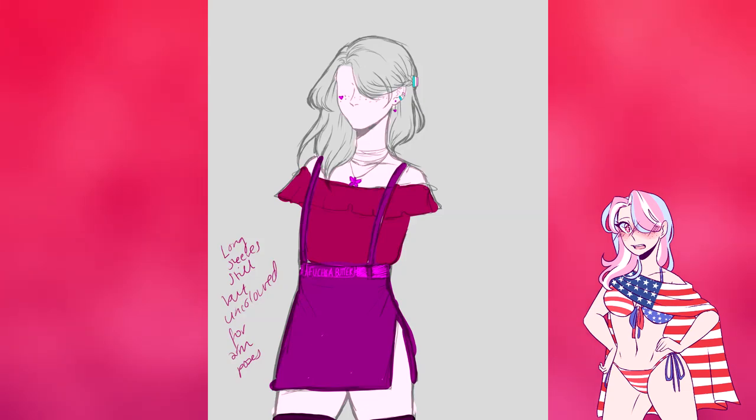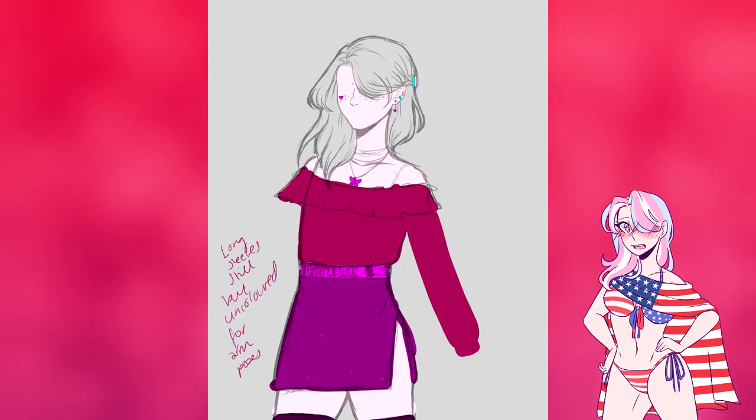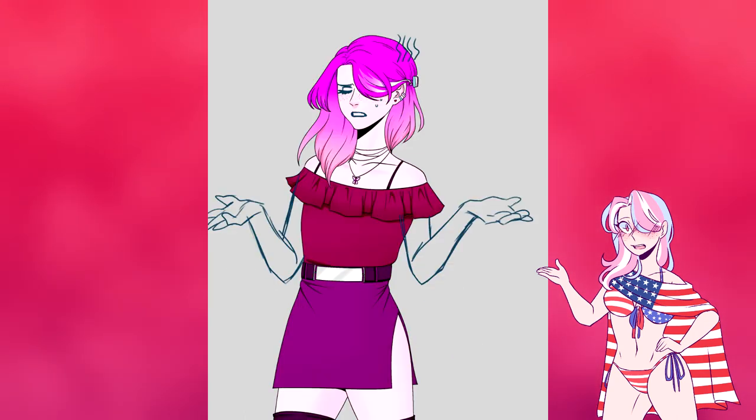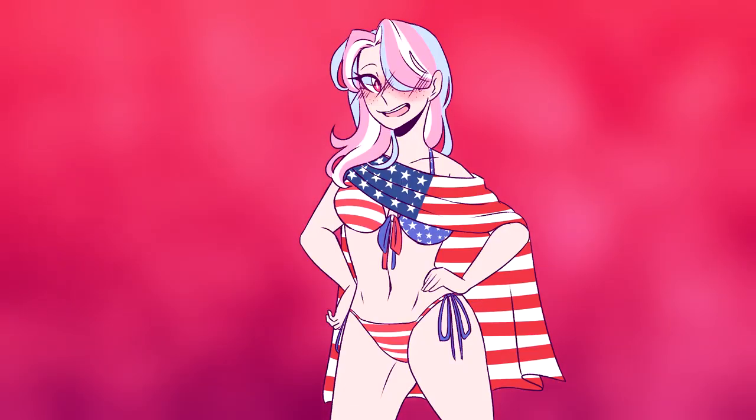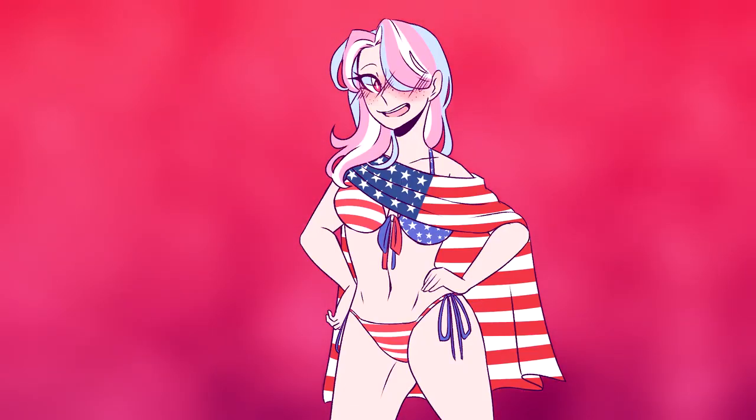Then we edited it a bit, removing the suspenders and just changing them into bra straps, then slightly altering the colors and figuring out how we were going to do the earrings, the clip, the freckles, and everything there. We moved forward with that, figuring out the blending for the hair, and then finished up coming out with the one you all know now. This sprite set — I love it, I absolutely love this set. It's so good, and I am going to try to make sure that the 2021 set is just as good.